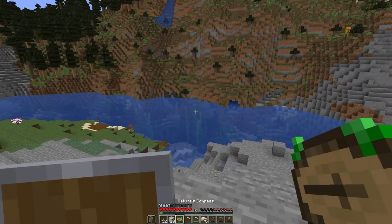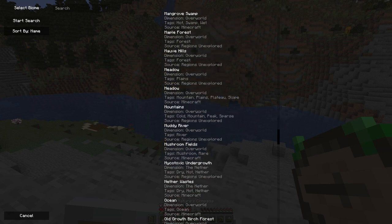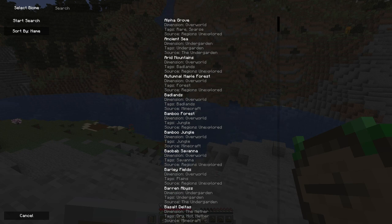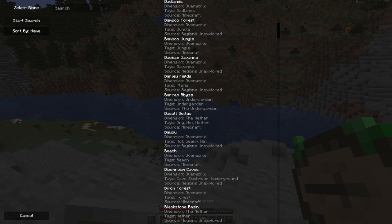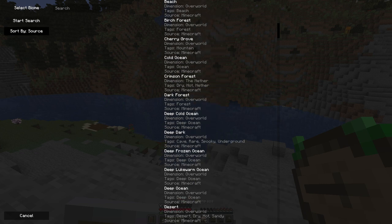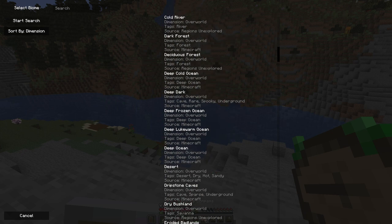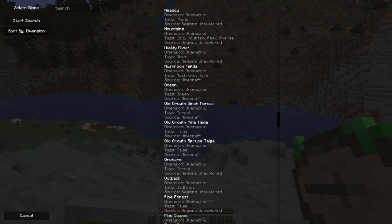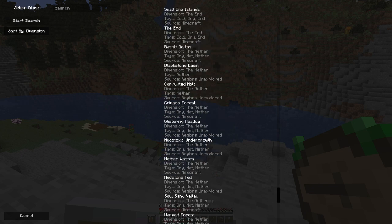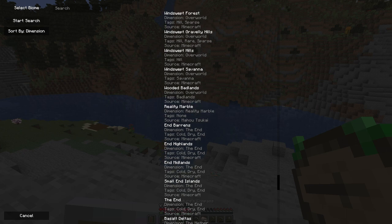There are so many biomes I don't know what half of them are from. Select biome - alpha grove, agency, autumn maple forest. Sort by source tags, dimension - I want overworld first. Where does it stop being overworld? There's nether and... okay I'm going to pause right about now.